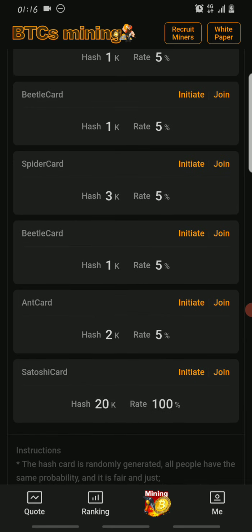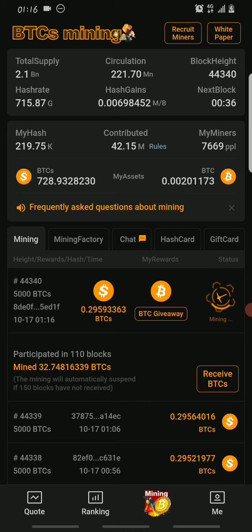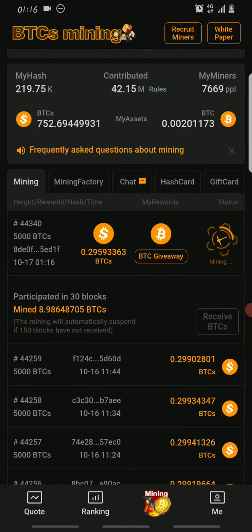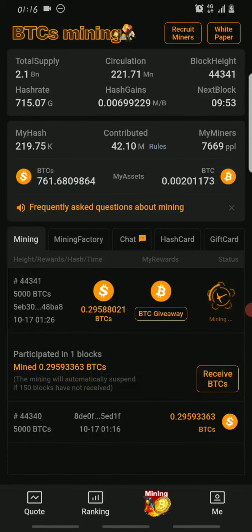That's all I have for you guys today. Don't sleep on this update. If you've not started mining on the Satoshi mining app, use the link in the description to register, download the app, complete KYC verification using your passport, ID card, or driver's license, and you'll be able to start mining BTCS while also claiming BTC for free. Thanks for watching guys — make sure you hit the subscribe button, the bell icon to turn on notifications, like this video, and share it with your friends and family. Peace!